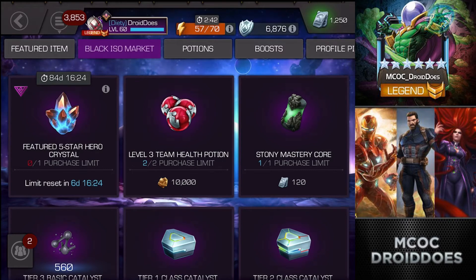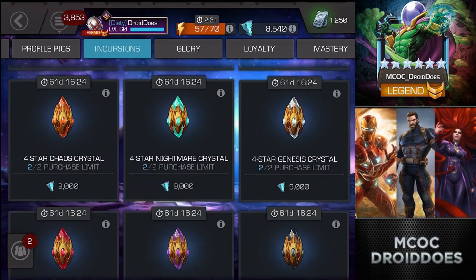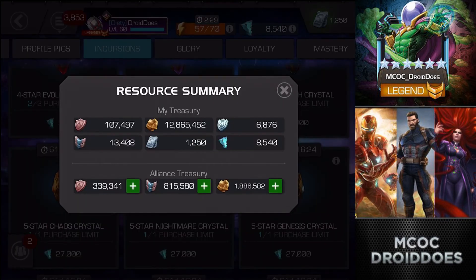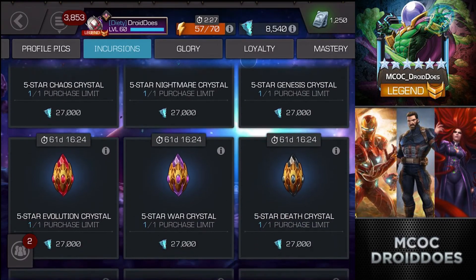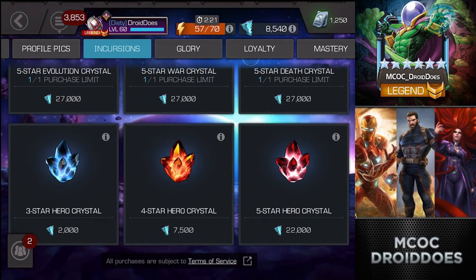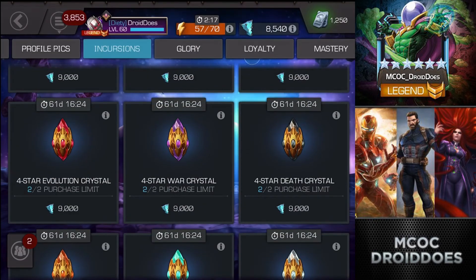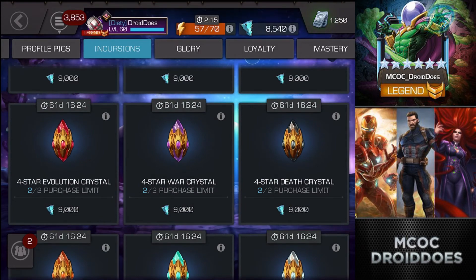Incursions are going live on Wednesday and I definitely want to hit those - it looks like those will have a decent amount of five-star shards available in the rewards. I'm not even close to opening up one of these crystals - I've only got 8,500. Based on the rewards and how hard I'm able to hit it, maybe by the end of the month, but certainly not anytime soon, even for just a basic at 22,000 - I'd have some work to do.